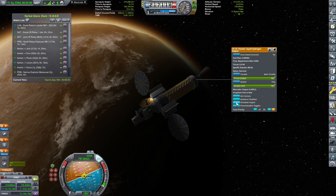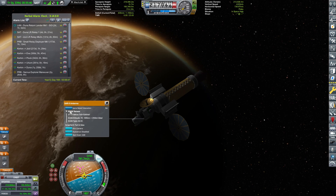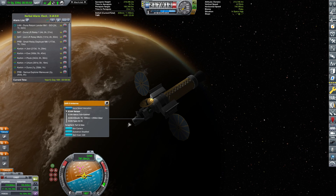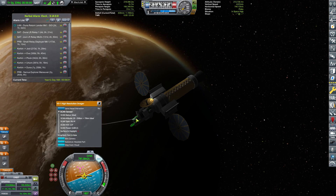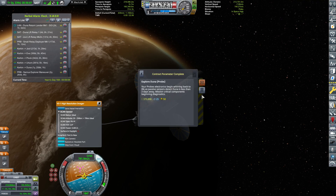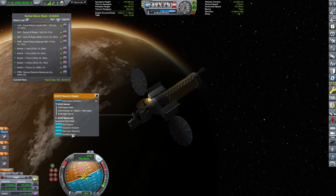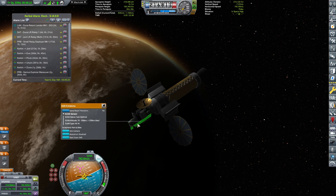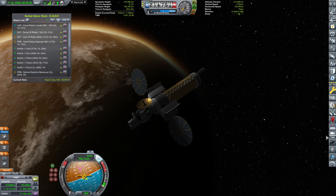I'm thinking we can now shut down the engine and turn on all our scanners. The scan status is suboptimal here — 250 kilometers would be ideal. This one is ideal. Contract complete: Explore Duna with probe. And vessel complete as well. Start scan resource — that's also ideal. The altimetry one is suboptimal, but we're going to keep it at the moment.